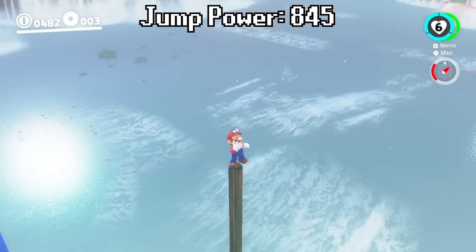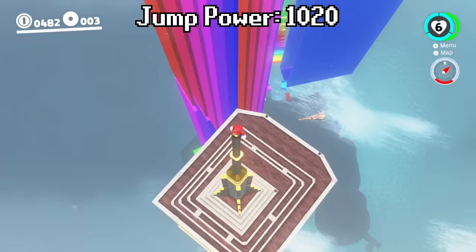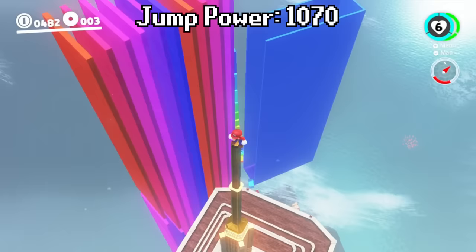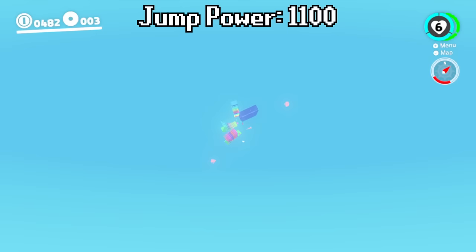Let's wait a few more moments until our jump power reaches 1,000, and then we'll try jumping. Everybody, it is time. Let's say goodbye to the Cascade Kingdom and all the towers — it is time to jump with a jump power of 1,000. Are you ready, Mario? Let's go — and jump. Goodbye. Goodbye level. My goodness, it is so bright blue down there. Goodbye to all the clouds. I like that we can still see all the towers. It looks like Mario can get very, very high.